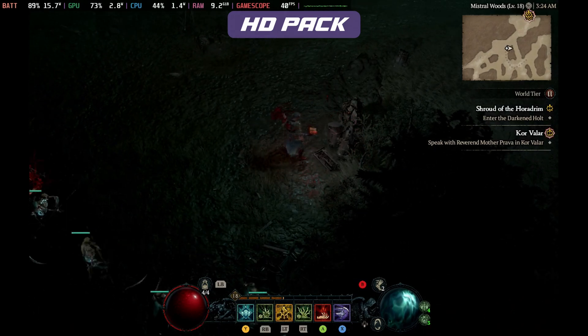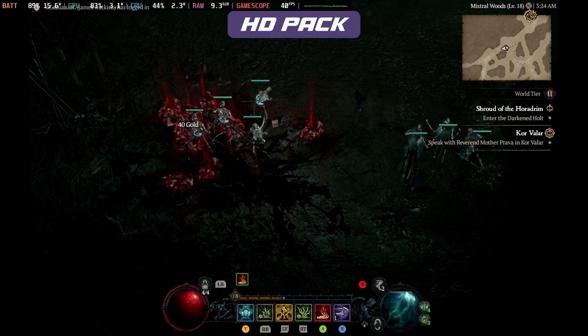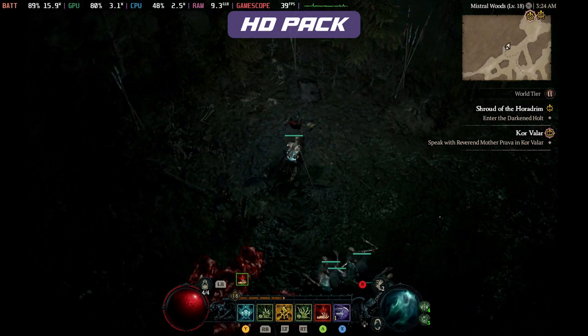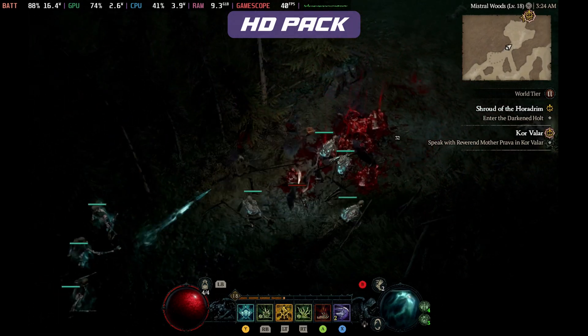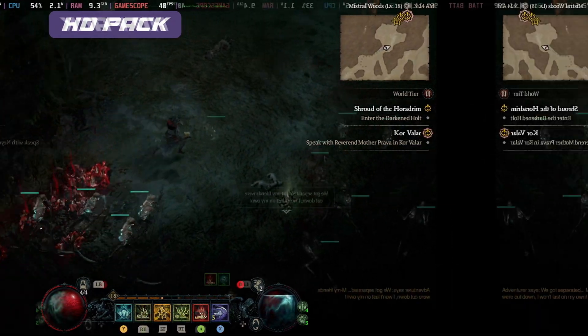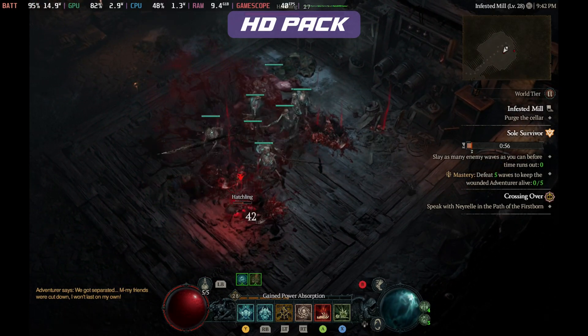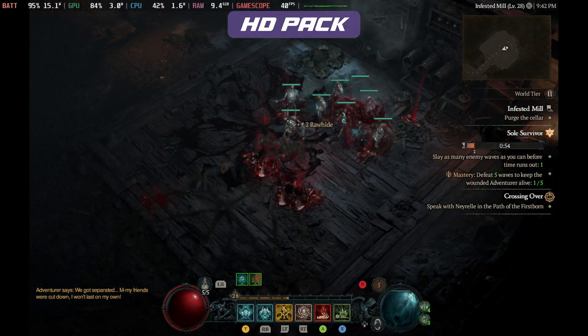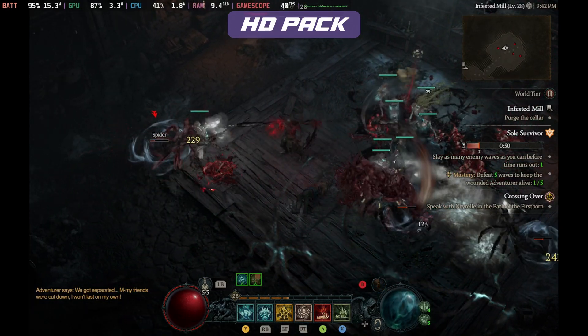As we go over to the non-HD Texture Pack, you'll want to pay attention to those frame times as well, as well as the wattage bouncing between 15 and 17 watts in the outside world for the most part with the HD Texture Pack. When we switch over to the non-HD Texture Pack, we're sitting around the same range. The frames per second are still sitting at 40 frames per second solid, but it doesn't look as nice.